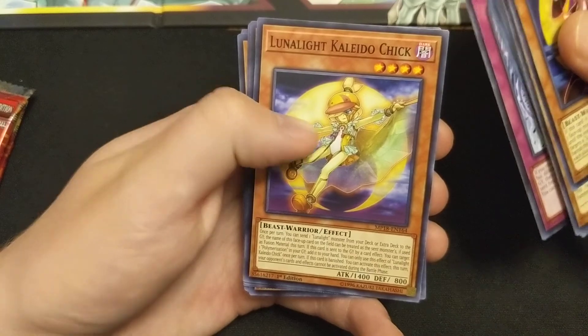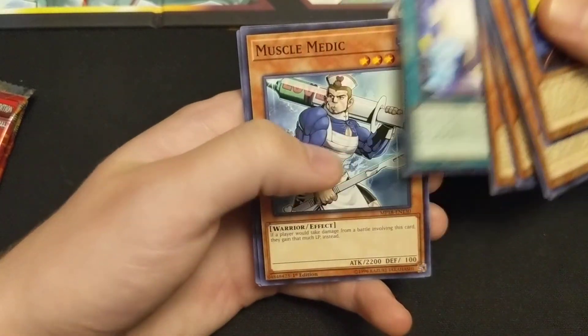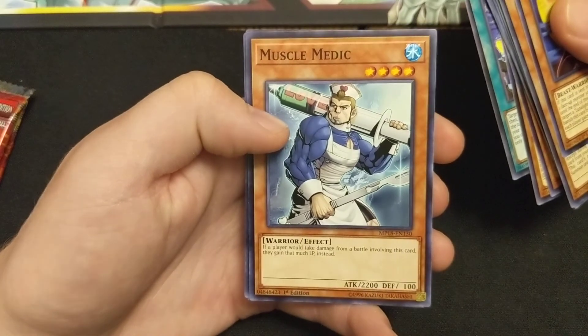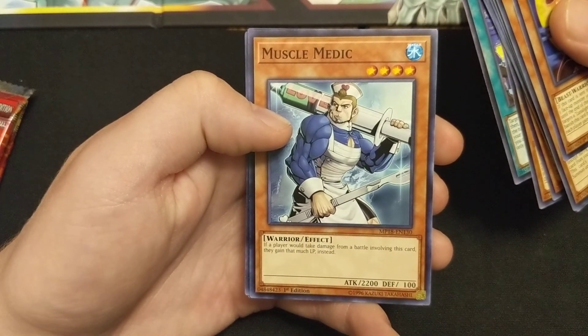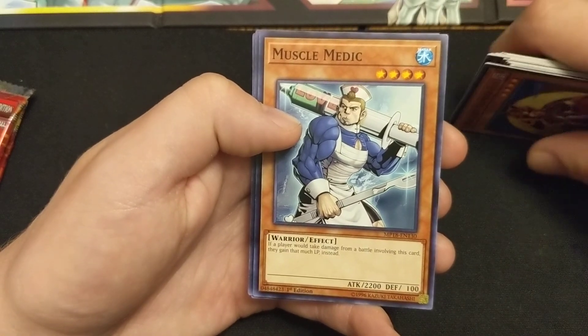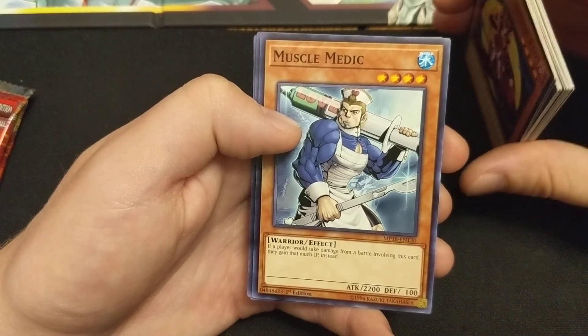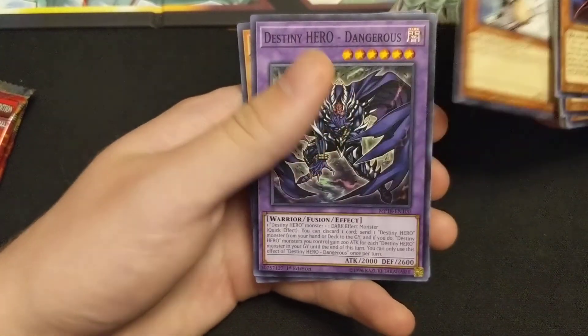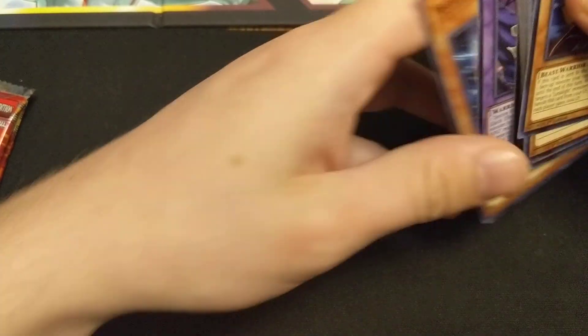Twilight Eraser, Lunalight Kaleido Chick, Familiar-Possessed Lena, FA Test Run, Muscle Medic - one of the worst cards ever. If a player would take battle damage involving this card, they gain that much life points instead. So it's like - that's the negative of it being a Level 4 with 2200 attack. Destiny, you're dangerous. Mecha Phantom Beast.